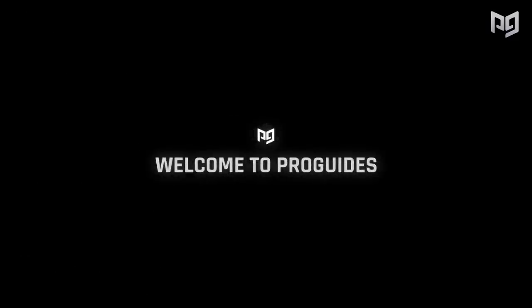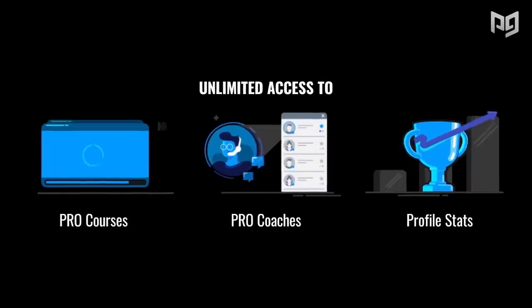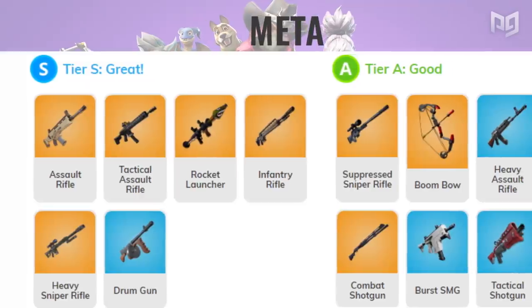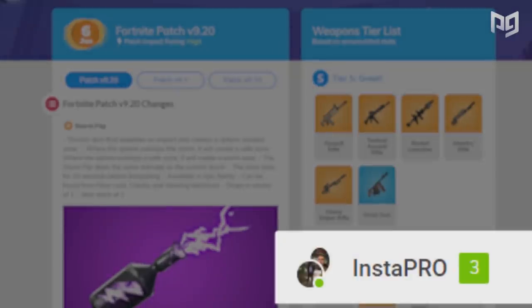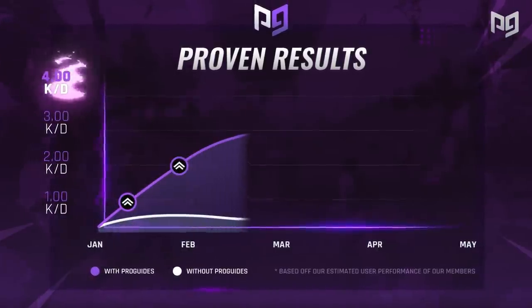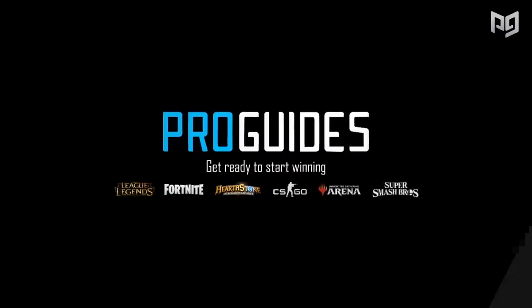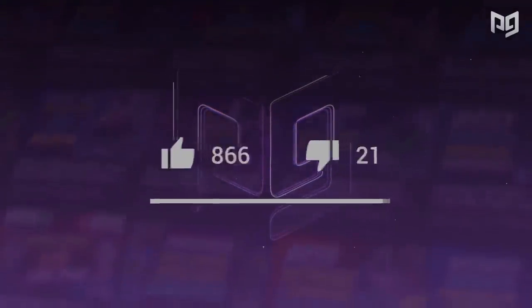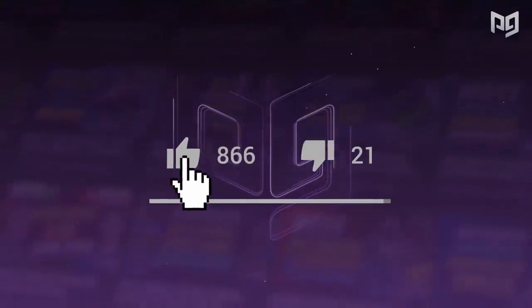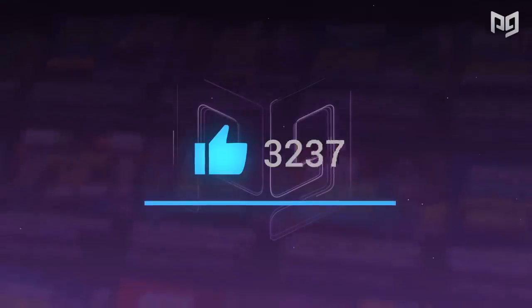But before we get into it, if you guys are interested in getting better at Fortnite, then click the link below to go to ProGuides.com where you can play with the best players in the world by just clicking a button. Sign up for our membership at ProGuides and you'll get a ton of incredible content from the best pro players like Benji and Mongrel. So if you want to compete in Fortnite, you have to check out ProGuides.com. Also, be sure to drop a like on this video to show us your support. We strive to bring you the best content available and those likes really help us.